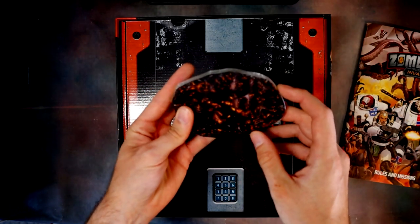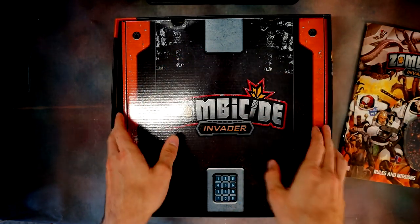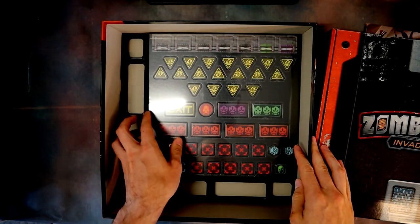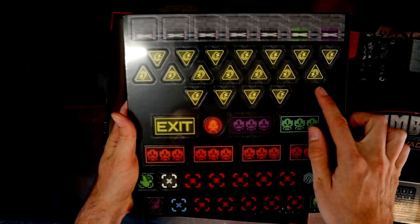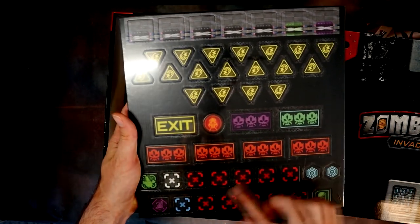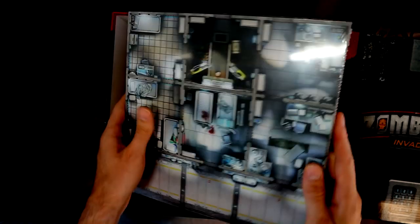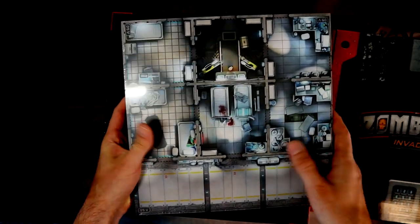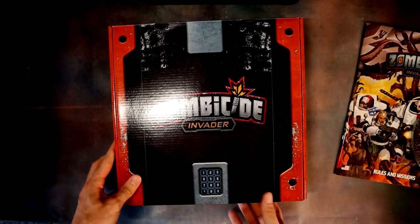There are some spawning point cards as well. Moving to the tokens, we've got a sheet with all the tokens and game boards: alert tokens, exit points, spawn points, doors, and various other tokens. Then we've got all the game tiles — different rooms, airlocks, and loads of different options. Those are all the cardboard bits.